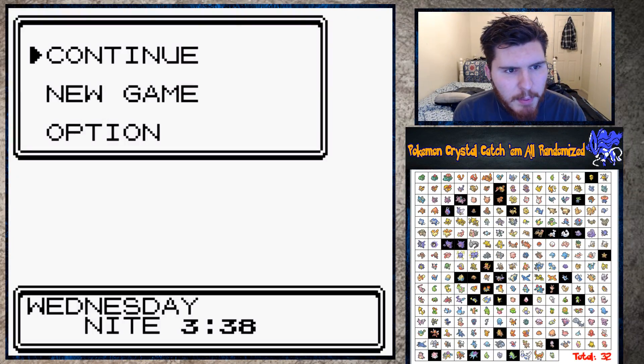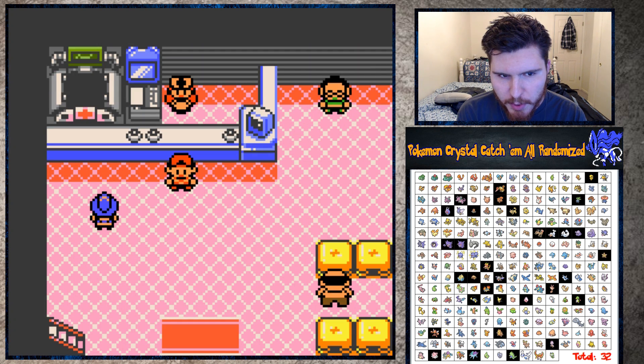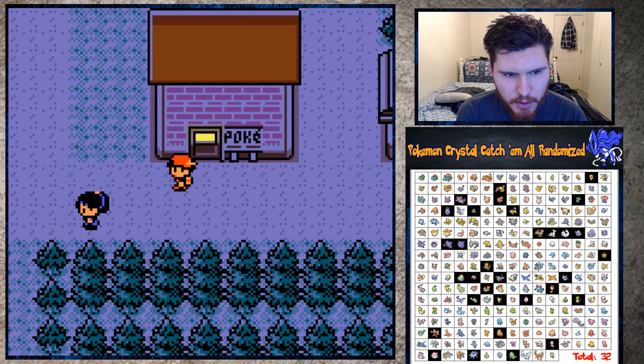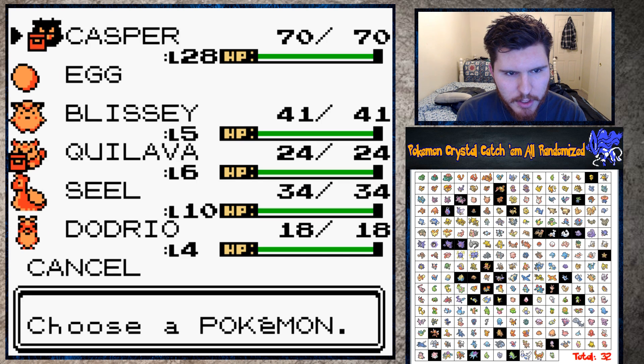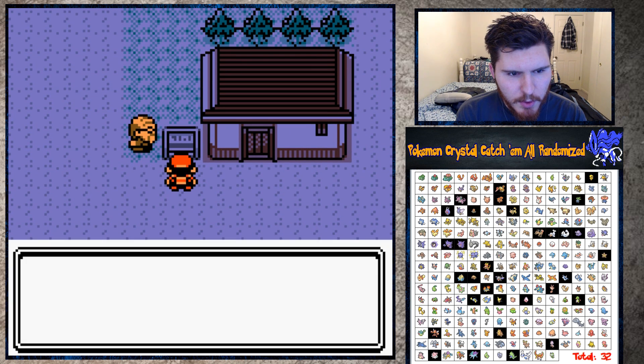All right, what's going on guys, today I'm back playing some more Pokemon Crystal and this is a randomized catch-em-all. If you guys remember or watched last time, we left off with 32 Pokemon and we just got our third gym badge. We made it all the way to Ecruteak and our Haunter is level 28.